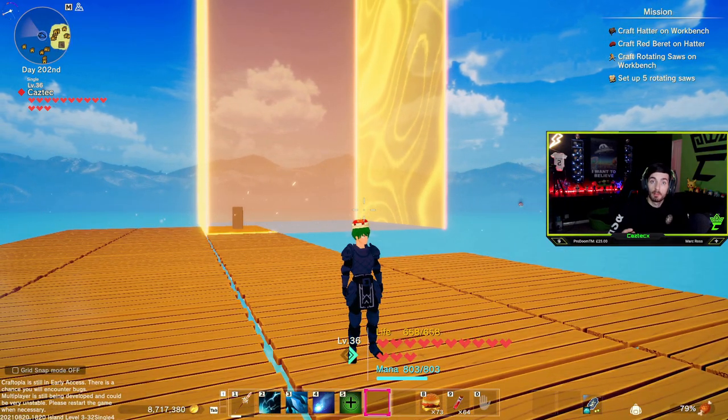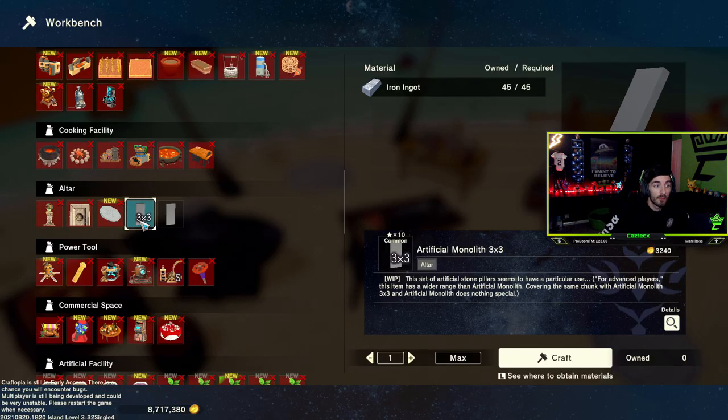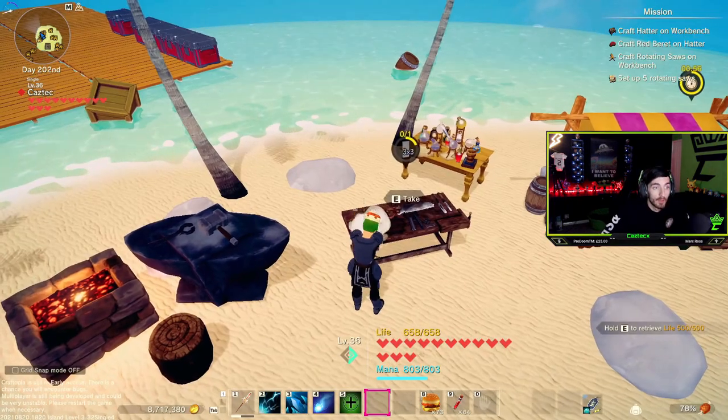Let's head back over to our workbench and select the bigger version - the three-by-three monolith. This one takes 45 iron ingots, which is a little bit more but still very easy to obtain. Let's go ahead and craft one.